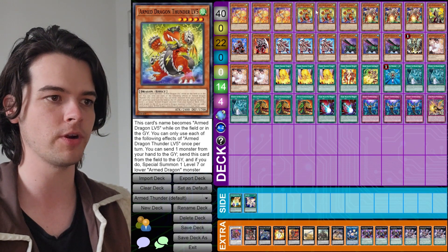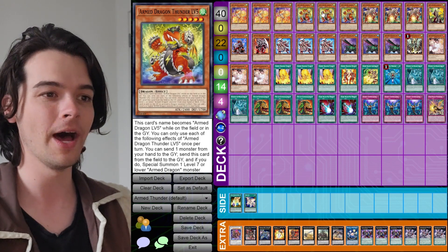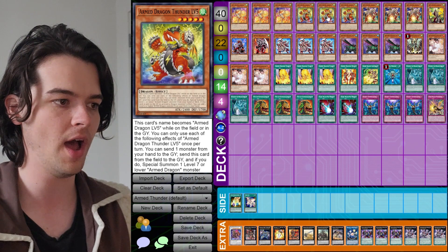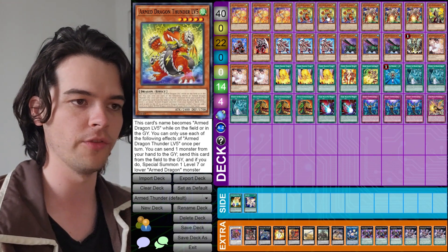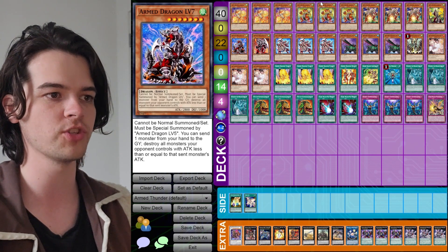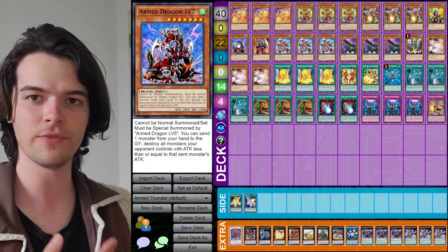That's all for the Armed Dragon Thunder monsters — a very simple engine. You just bring out one, level it up into the next, and level it up again, or go into Pile Armed Dragon. We also have one copy of the original Armed Dragon Level 7, which can be summoned with the effect of Armed Dragon Thunder Level 5, whose name becomes Armed Dragon Level 5 while on the field or graveyard. So with Level 5, you can special summon your Armed Dragon Level 7.